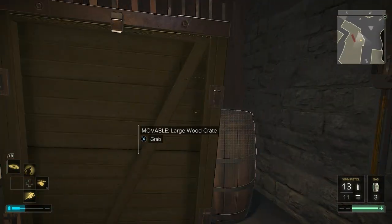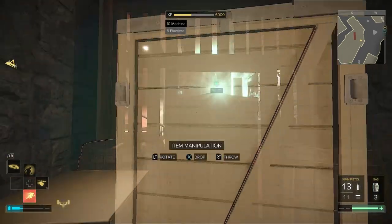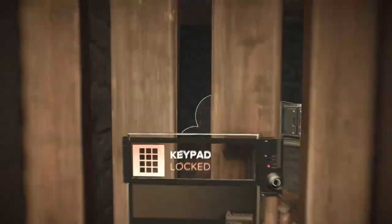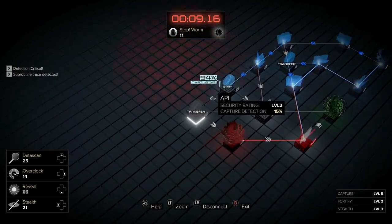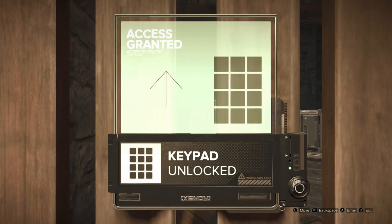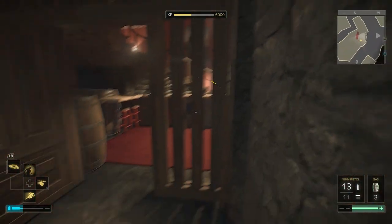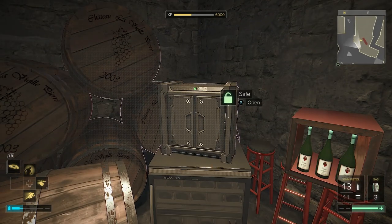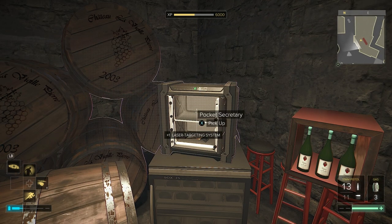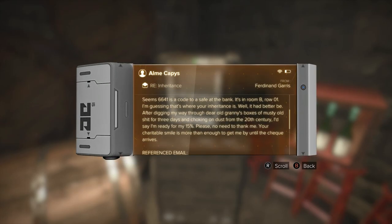If you go through here, watch out for the camera at the other side. You'll want to remote hack that, or shoot it with an EMP pistol. Then if you hack this door, in here is another safe. Shut the door behind you so that you can hack it safely. There's a pocket secretary in there, and that's got a code to one of the vaults.